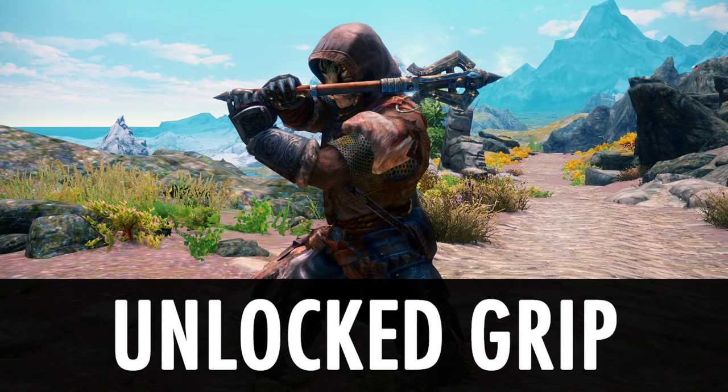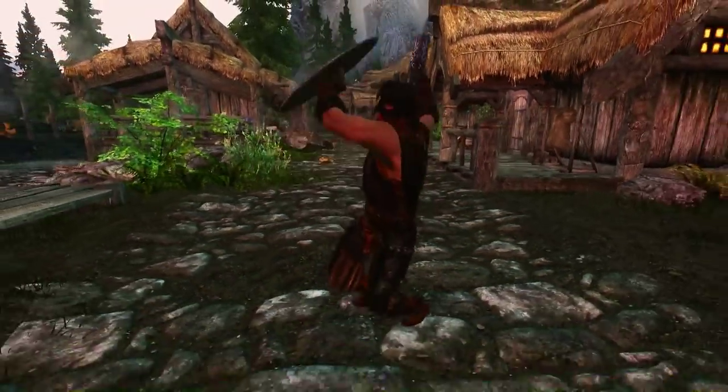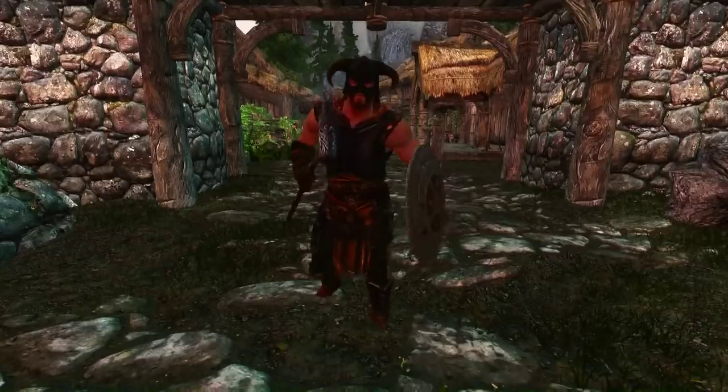Hello and welcome to Brewer Duel. This time we have a very interesting mod by the name of Unlocked Grip. This is a mod that lets you switch between one-handed and two-handed combat, similar to the way you can in other RPGs like Dark Souls.